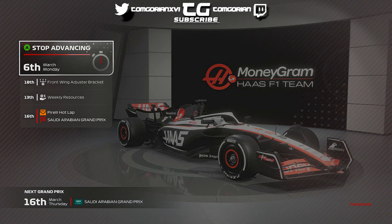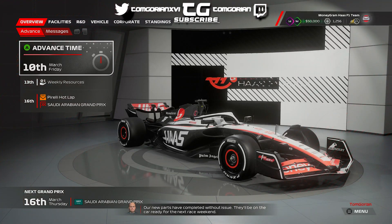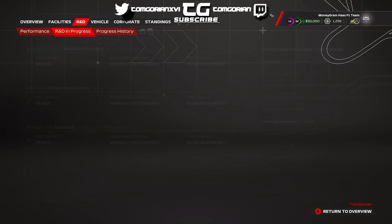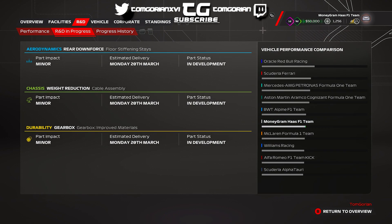Looking at the pecking order, Alpine have jumped us. The front wing adjuster bracket has also been added to the car. We've got our first 2 upgrades on the car and it's a good feeling. But Alpine have jumped us as we're heading towards the Saudi Arabian Grand Prix circuit, and as you can see it's very tight — but there's the performance chart.